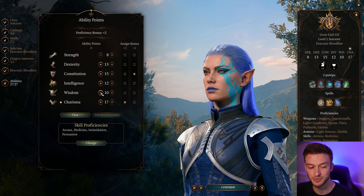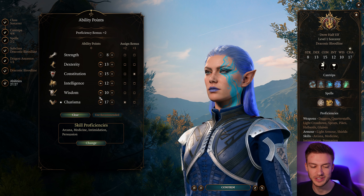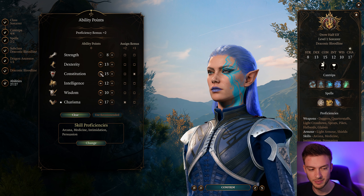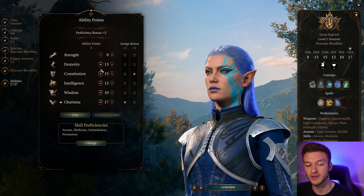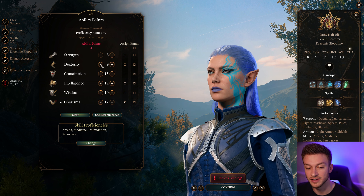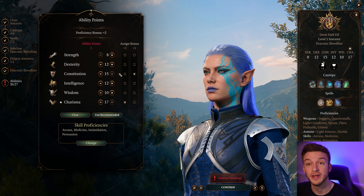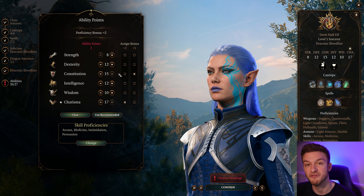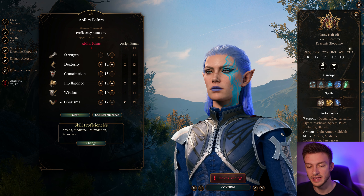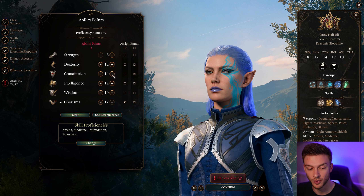As far as our ability scores, this is where the build gets interesting because we do have to have a bit of Charisma alongside Wisdom. We're going to dump our Strength. If you're early in Act 1, you can get the Dexterity gauntlets and dump your Dexterity; otherwise, leave it around 12. If you're late game, I would recommend getting the Constitution amulet because it gives you advantage on Constitution saving throws and sets your Constitution to 23.